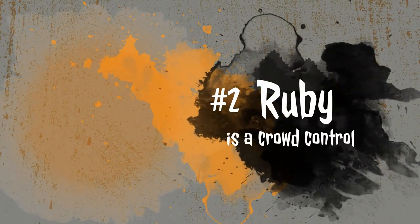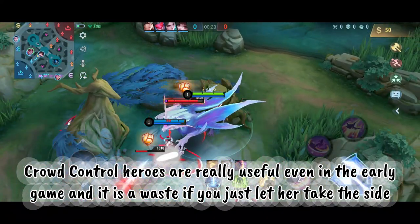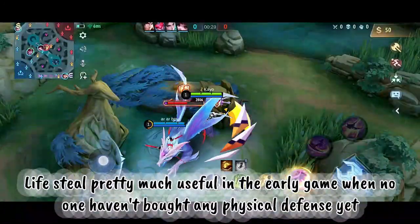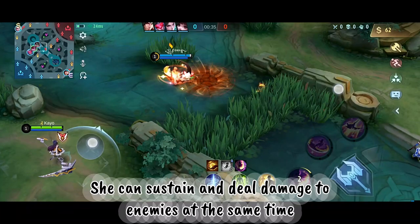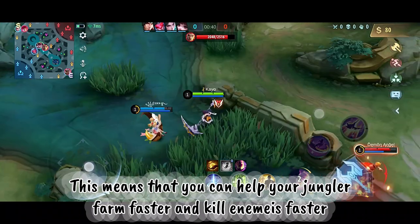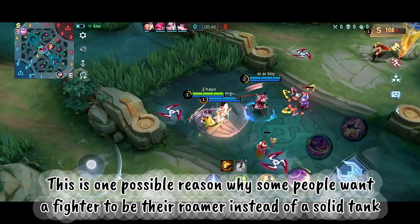Second possible reason is that Ruby is a crowd control hero. Crowd control heroes are really useful even in the early game, and it is a waste if you just let her take the side. Third possible reason is because of her lifesteal. It is pretty useful in the early game where no one has bought any physical defense yet. She can sustain and deal damage to enemies at the same time, which means you can help your jungler farm faster and kill enemies faster. This is one reason why some people want a fighter as their roamer instead of a solid tank.